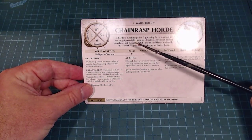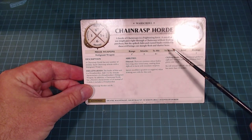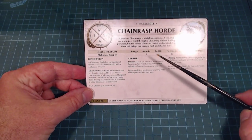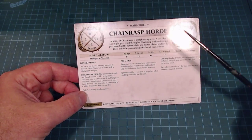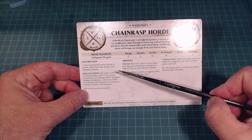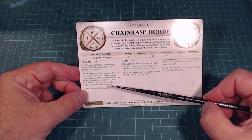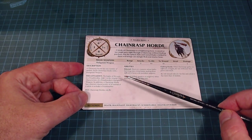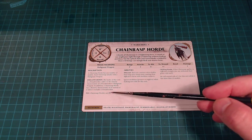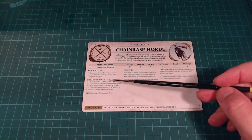A horde of Chain Rasp is a frightening force. A sword or axe might pass right through a Chain Rasp without finding purchase, but clubs and rusted blades wielded by these evil beings can mangle flesh and shatter bone. These are essentially captured souls enlisted into the army of the Nighthaunt. The Dread Warden is the main character — the guy with the cool candelabra. The leader of the unit adds one to the attacks characteristic of the Dreadwalker malignant weapon.